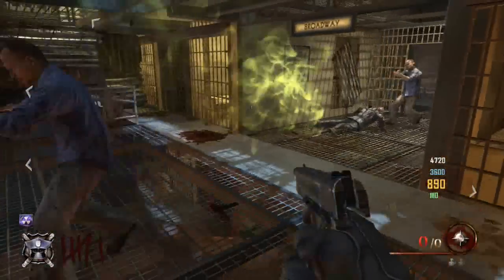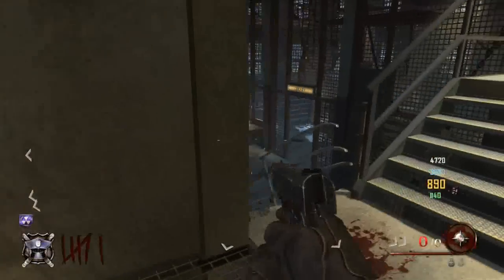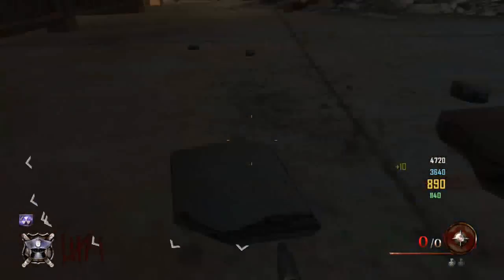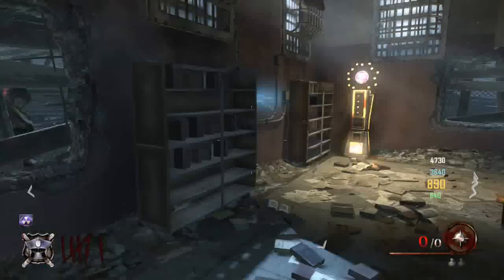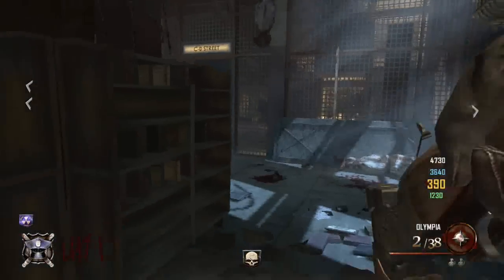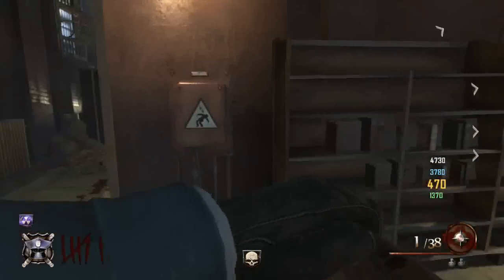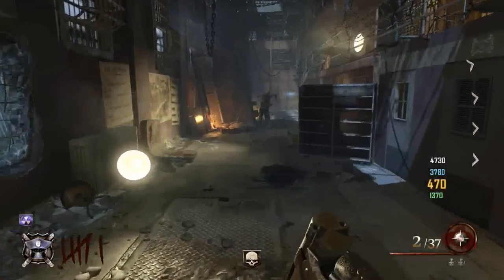I still had the chance to actually use it in this map because there are loads of actual stairways you can do it down, as you saw there — I actually did do it then. I just bought the Olympia just to shoot some of the zombies away while I talk about this perk.